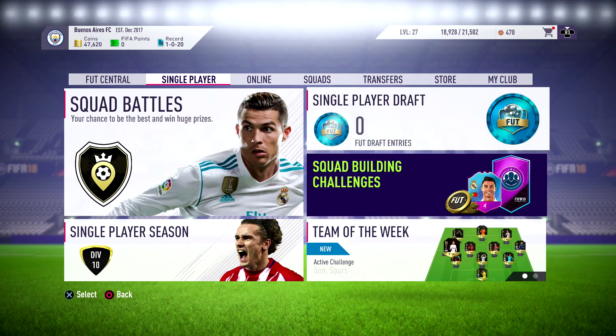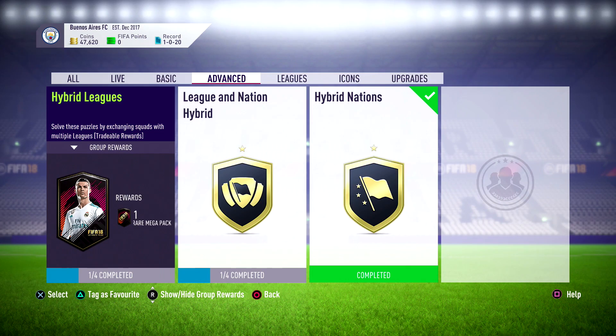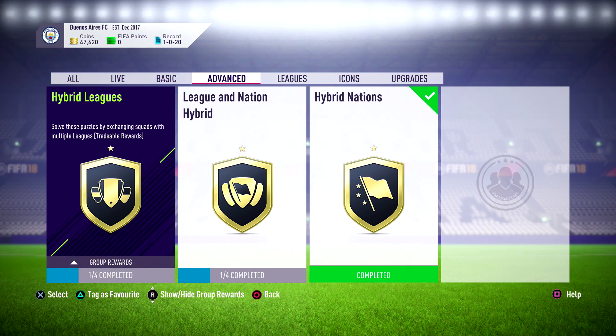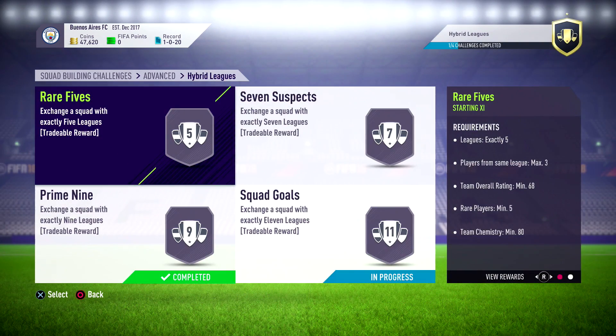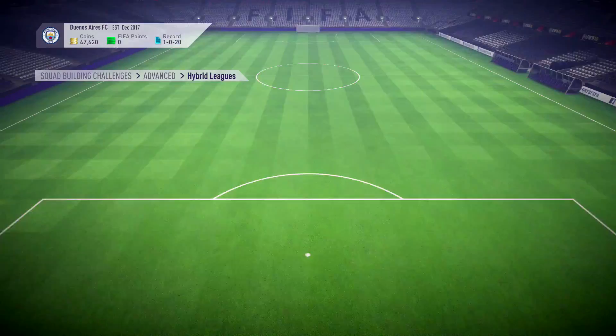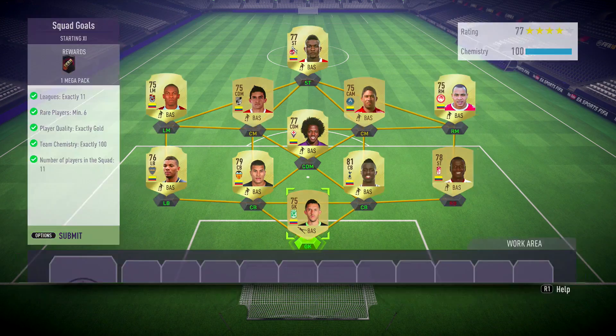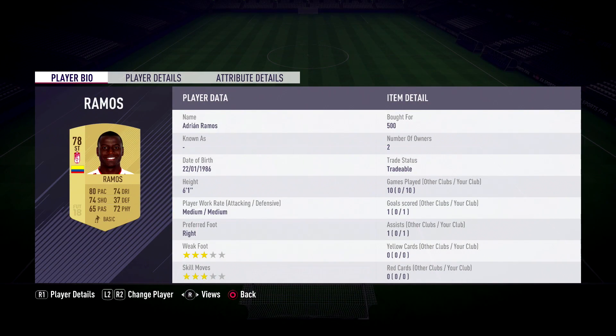Today I'm going to be showing you the cheapest possible way to complete the Squad Goals SBC on FIFA 18. This SBC is inside the hybrid leagues, which give off pretty nice rewards. From this SBC we are just going to be getting a mega pack. This SBC will cost you around 10,000 to 12,000 coins depending on when you are watching this video.